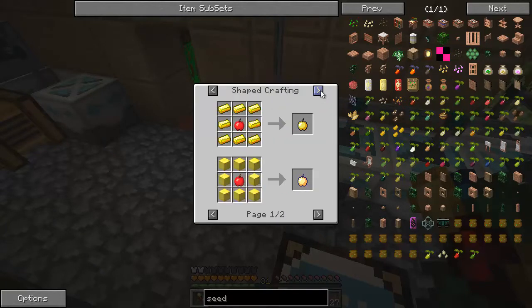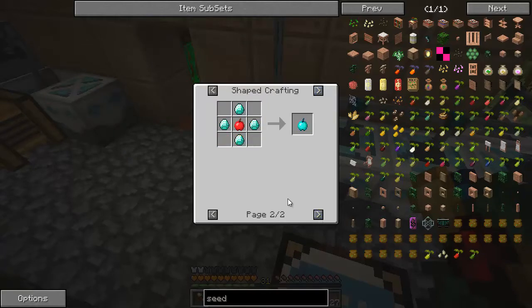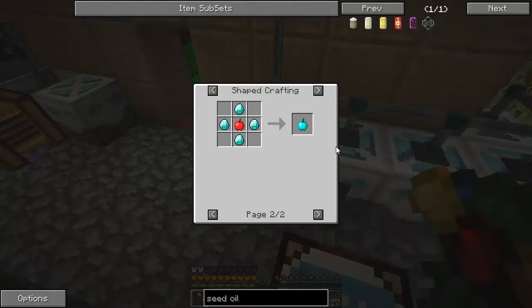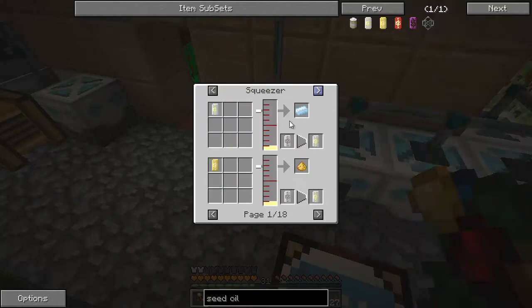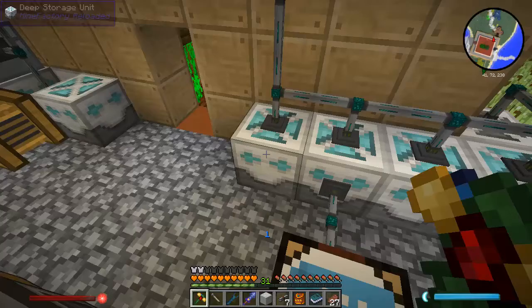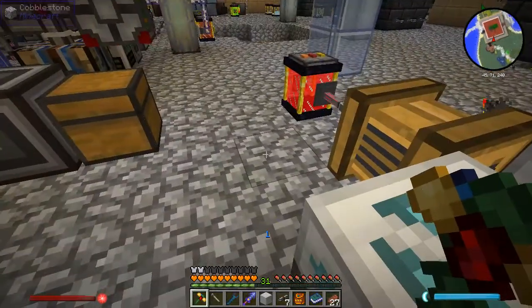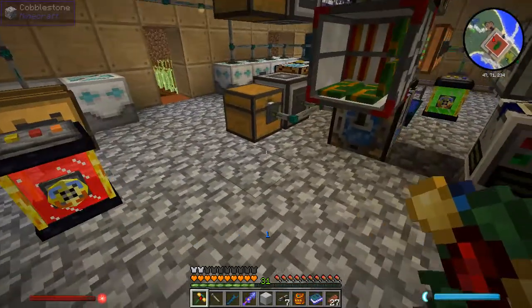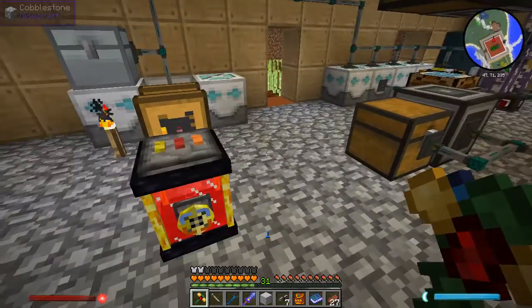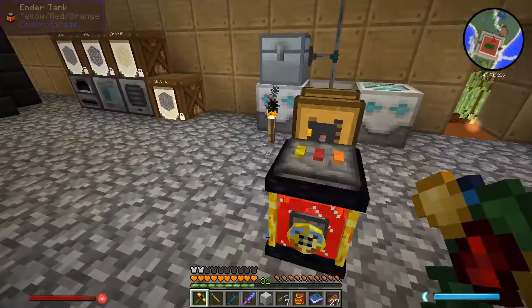You squeeze it, you get some fruit juice. Let's go back to seed oil — seed oil in a barrel comes from the squeezer. Apple core — there we go. So if I put an apple into a crafting bench, I get an apple core, which I can then squeeze for seed oil. All I need to do is take apples out of there, put them into a squeezer, and then I'm good. So that's pretty cool.